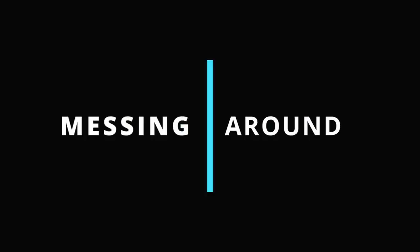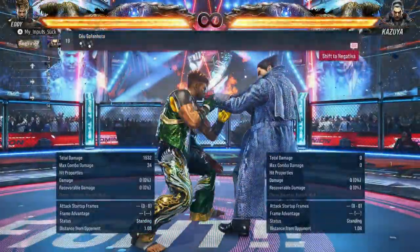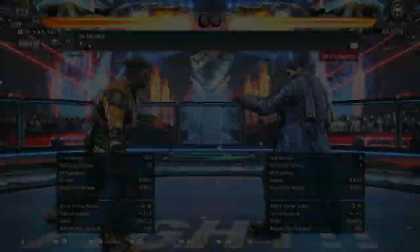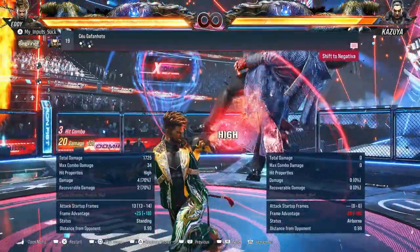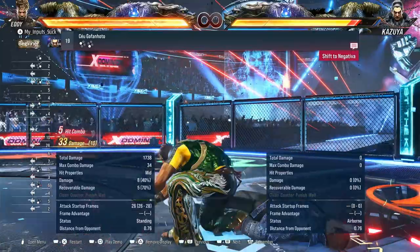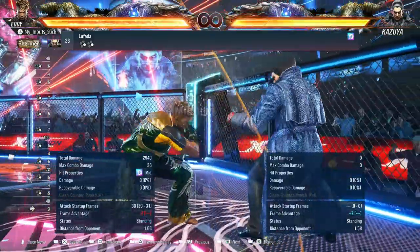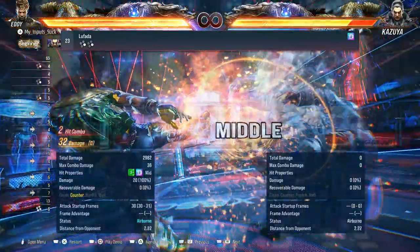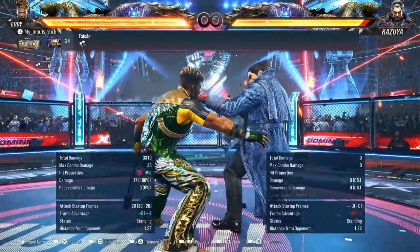Do we still have sidestep 3 plus 4? Yes, we do. That forces crouch — it has to do something. Plus 5 into what? That forces crouch, it has to do something.